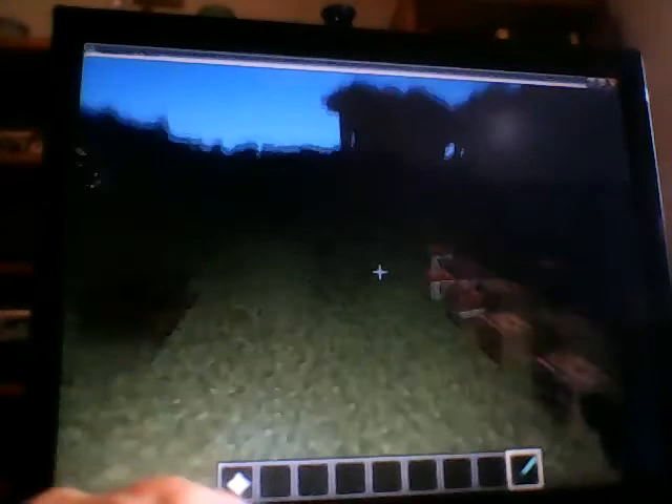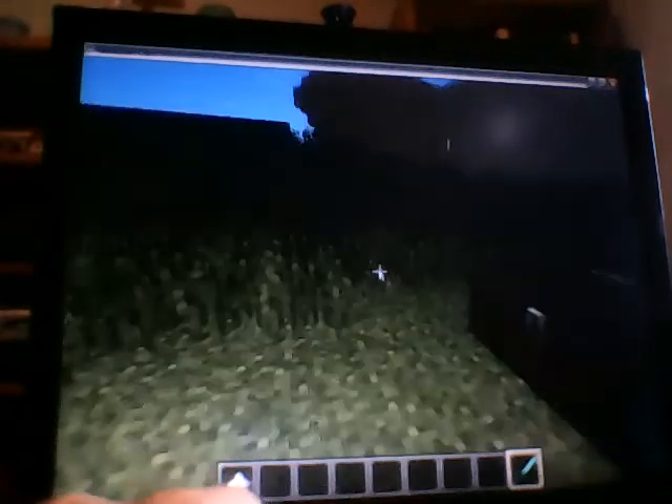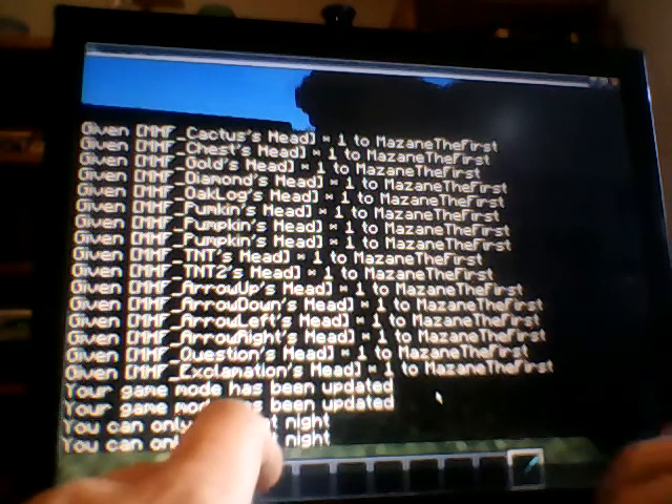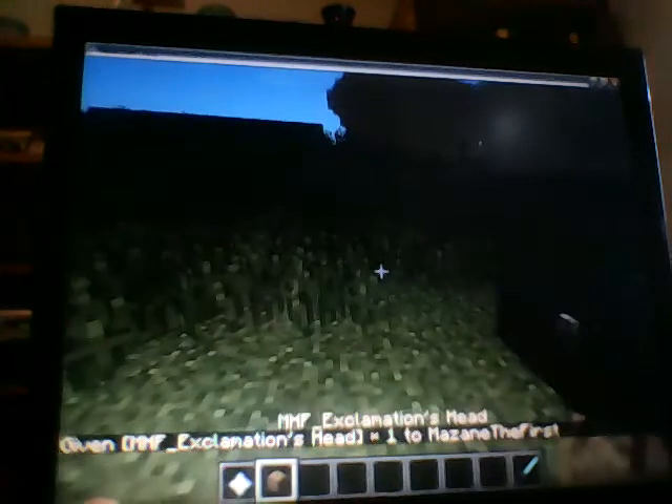But then there's also the way to steal a player's head. Usually you have to type in something like slash give, your name — give Mazani the first, which is my name for this one — and then skull, one, three, and then skull owner. You have to put these for a special head like this one. And you can get the exclamation head, or whatever head you're looking for.